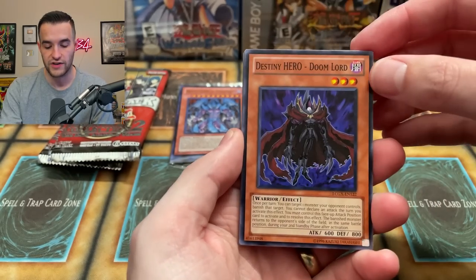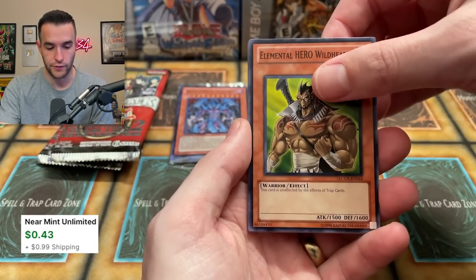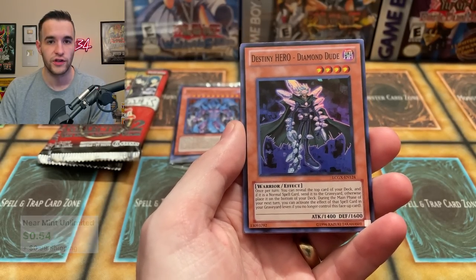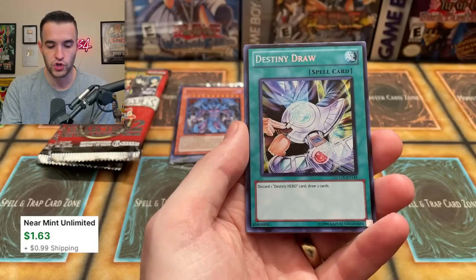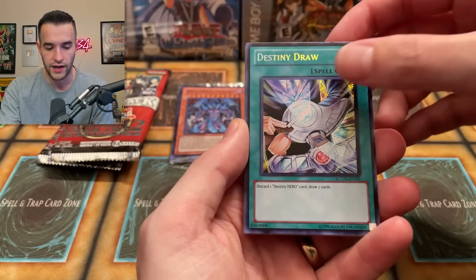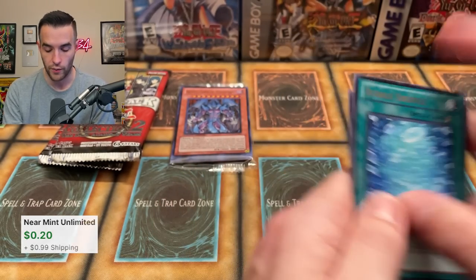Let's start off. We have a Destiny Hero Doom Lord, Spark Blaster, Elemental Hero Wild Heart — very cool card. We have a Destiny Hero Diamond Dude, super rare. All of these Legendary Collection mega packs have a super, ultra, secret, and rare inside. There's our super, and there's our secret rare Destiny Draw. Then the Shuttin' Doji, Bubble Shuffle, Flare Neos and Rottweiler. A lot of these Legendary Collections also have commons worth quite a bit.